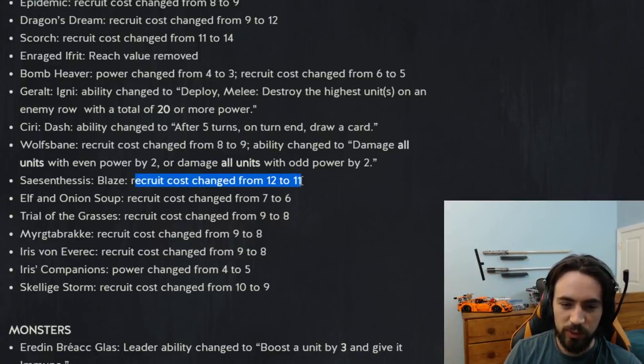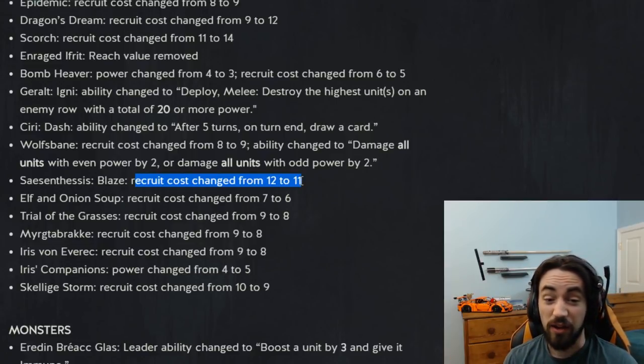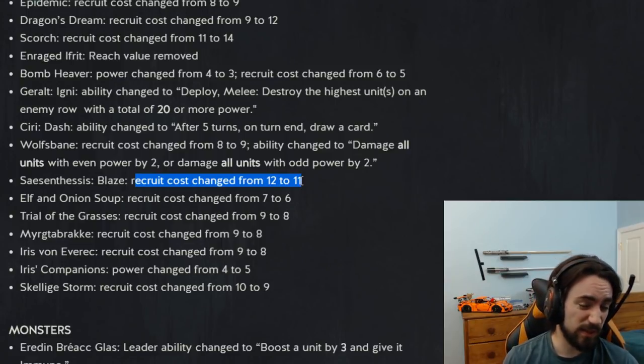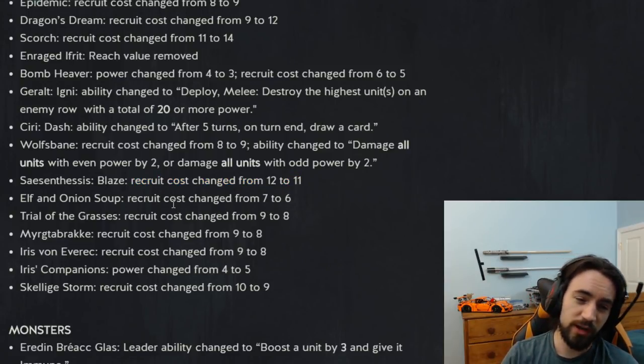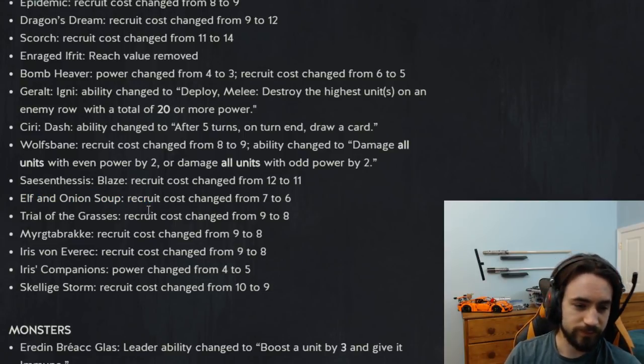Blaze recruit cost changed from 12 to 11 — so dragons got a little buff, which is nice. I love dragons and a lot of the decks I play have dragons in them, so this is a nice little buff. Elf and Onion Soup recruit cost changed from seven to six — so it goes from unplayable to unplayable.